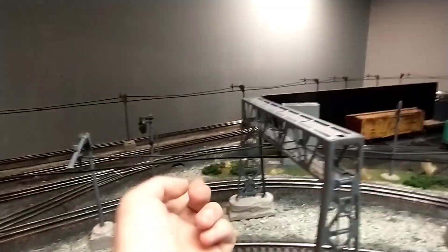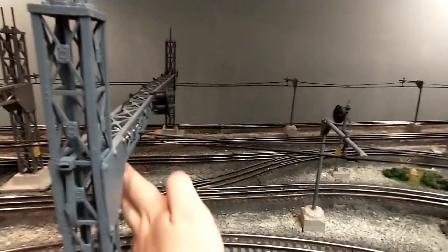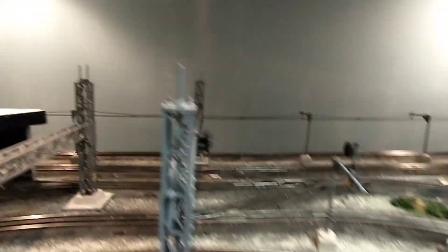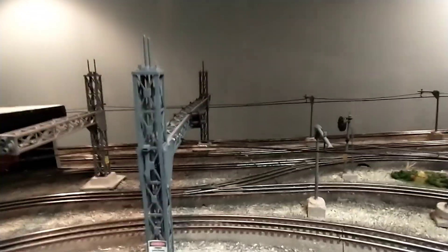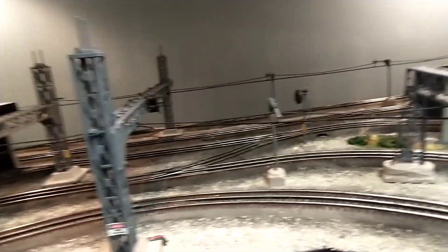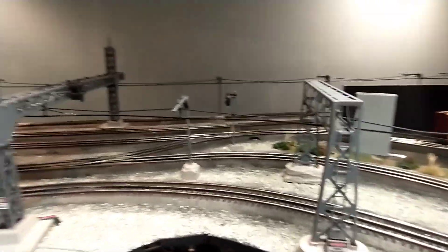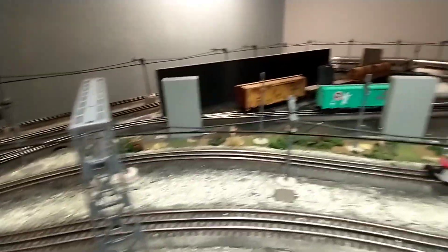I've almost fully wired in the overhead contact system. I have a feeder here, which is pretty obvious. I haven't bothered painting over it yet, but then I have one more feeder over there, and this gantry ended up being pretty helpful in terms of that. The electric trains can run off of that with their pantographs up, and I've done a few more conversions with more to come on the way, so I'm excited about all that and so far it's gone really good.